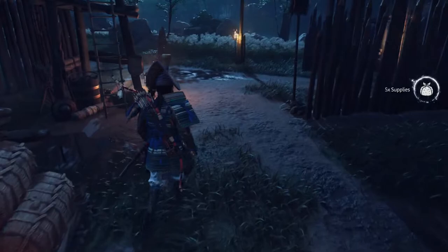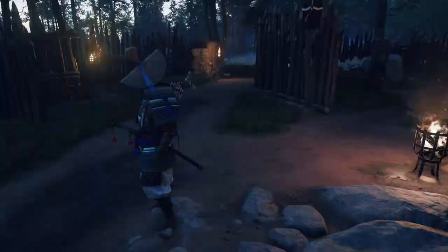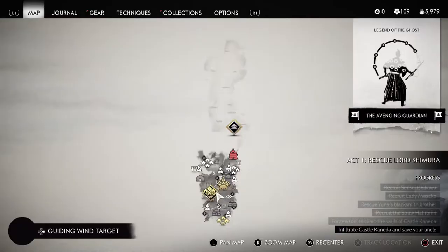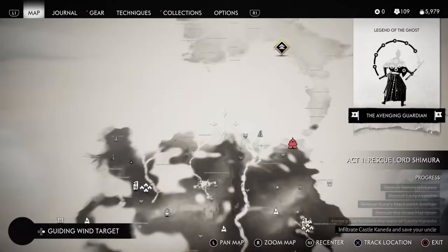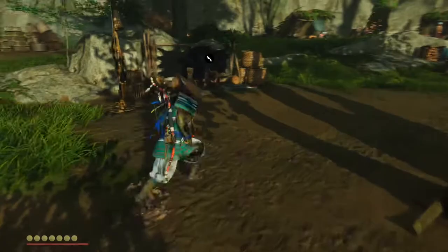As an added bonus, this farming spot will allow you to practice your standoff and stance-switching skills, as well as having the potential to earn you skill points and legend increases, depending on how much time you want to burn doing this. At the northern part of the Iki-ga-hara map, at the center on the northern shoreline, is a fox den — go find it and do the shrine honoring so you can fast travel there.